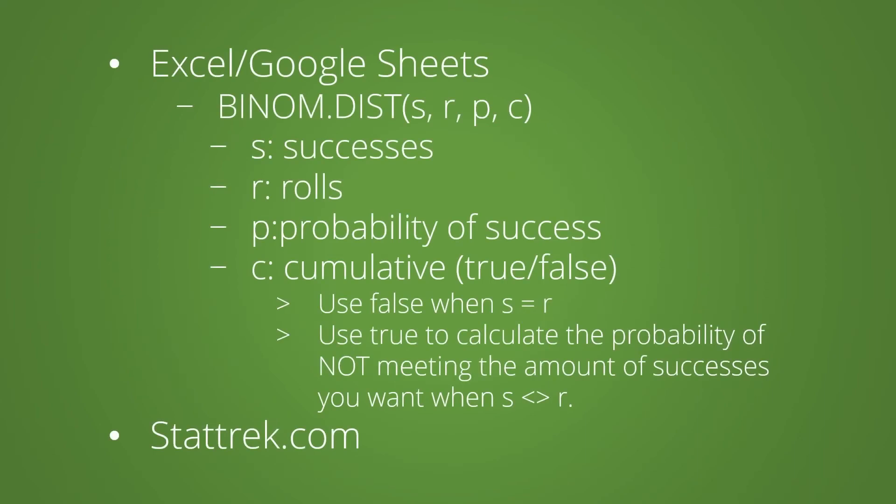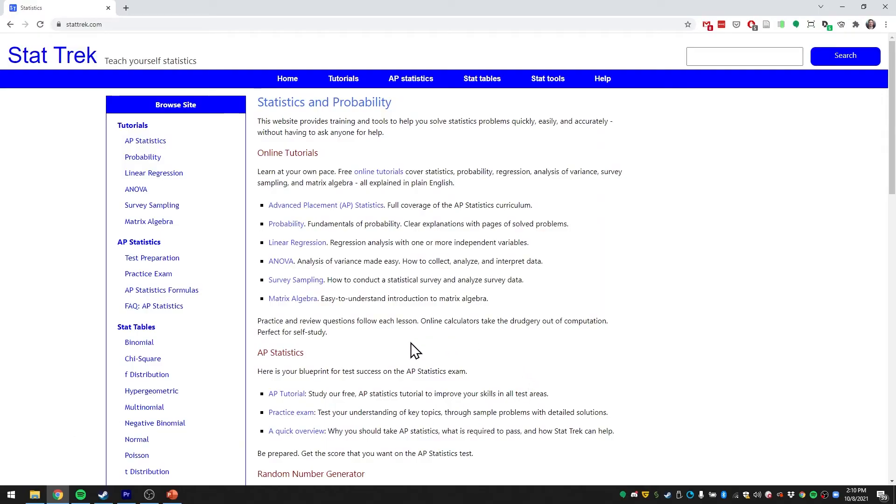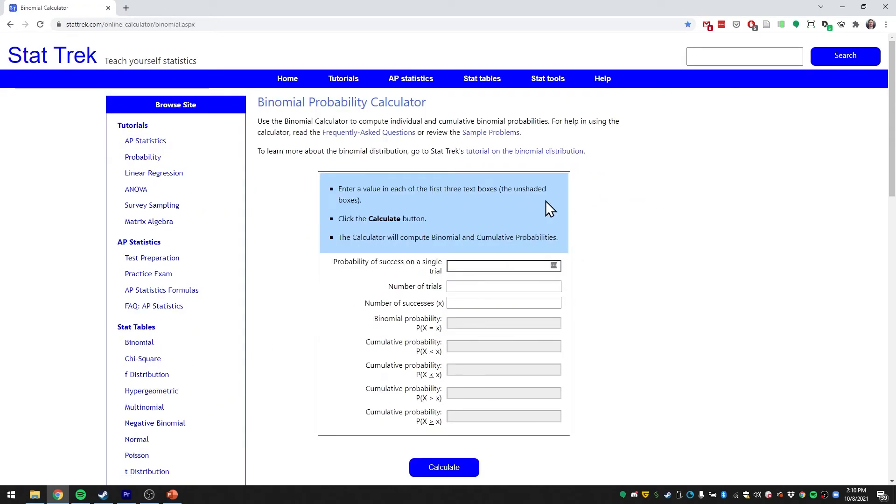You can also use the following tools. In Excel there's a function for calculating these outcomes, but it's a little counterintuitive, so be careful and make sure you know what you're doing when you use it. Alternatively, I like to use statrack.com, which has a slightly easier calculator to use. Visiting statrack, we can click on the binomial stat tables and we'll get a calculator as well as some helpful facts and sample problems if you'd like to do some further reading.